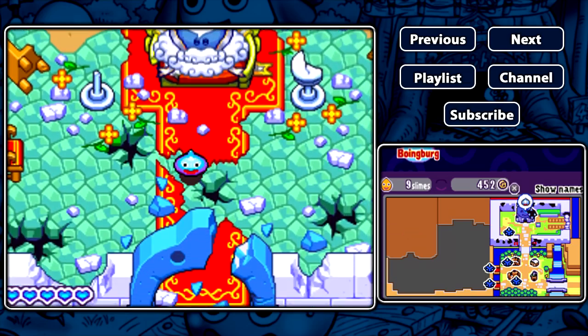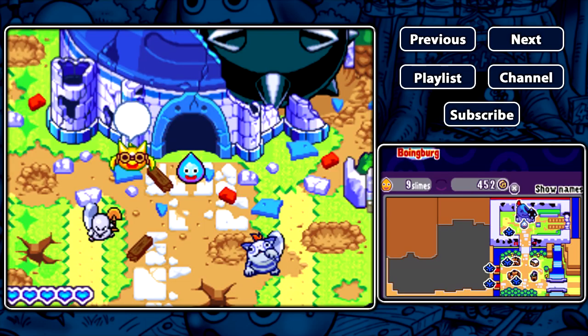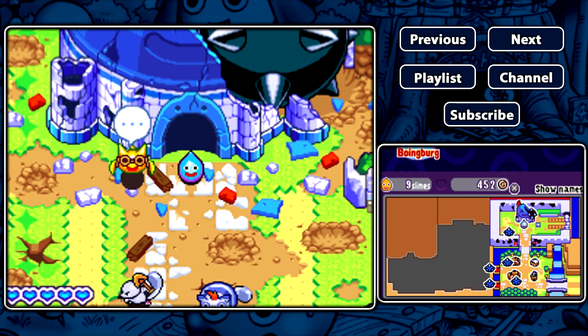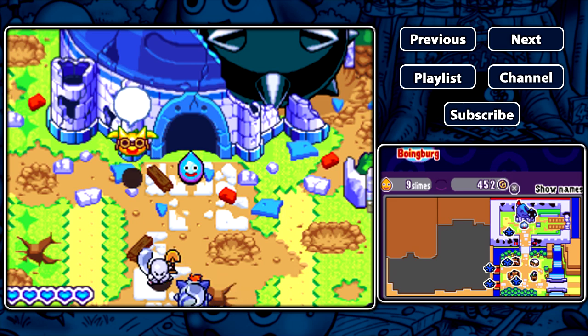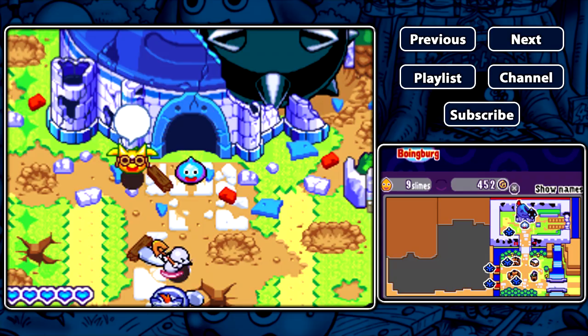And let's end this episode here. Next time on Let's Play Dragon Quest Heroes Rocket Slime, we'll continue our adventure. Thank you very much for watching. If you like this episode, you can press the like button. If you want to see the next episodes and receive them on your subscription feed, click the subscribe button. Anyway, thank you very much and I'll see you guys next time. Bye!